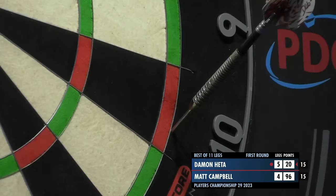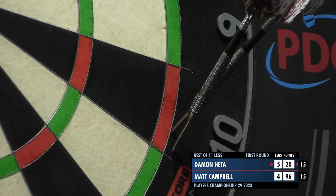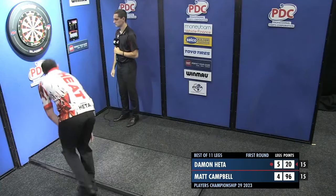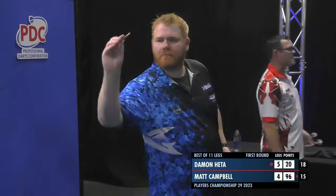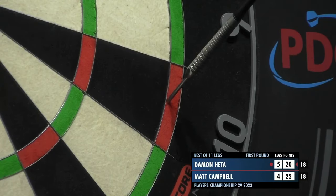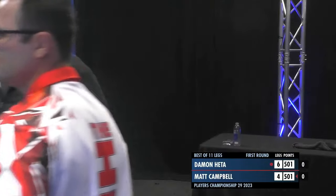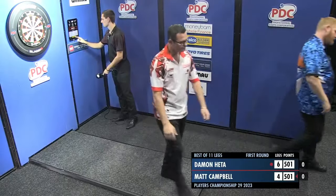He now wants double 10. It's getting smaller, that target. Match darts missed. Matt Campbell could have been closer. Double-double — that couldn't have been much closer and he's thrown that away in frustration. He's not helped himself. Damon Hetter could miss this — he doesn't. And Damon Hetter beats Matt Campbell, who is absolutely livid with himself.